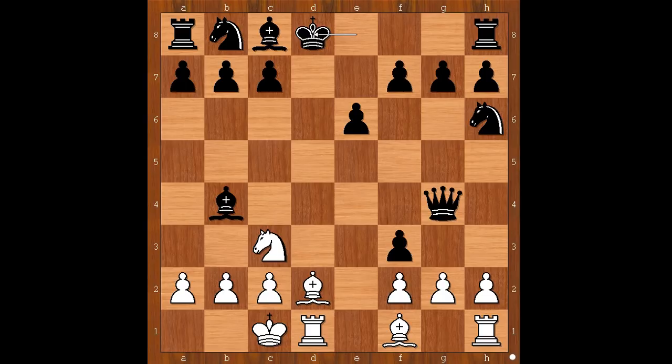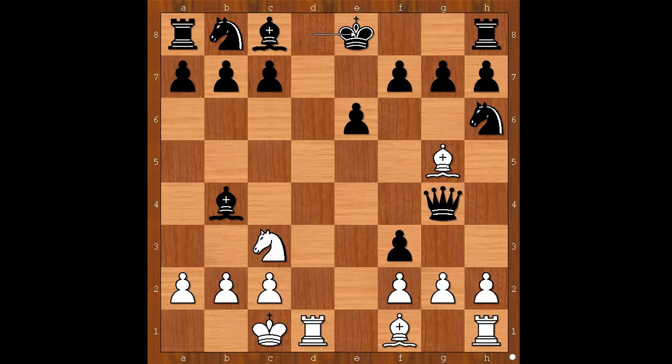Kieseritzky surprised his opponent big time by playing queen to d8, check! What a move. King takes queen — the only move. Can you now see why white sacrificed the queen? The follow-up is bishop to g5, double check. King to e8. And now white plays the obvious — rook to d8, checkmate.